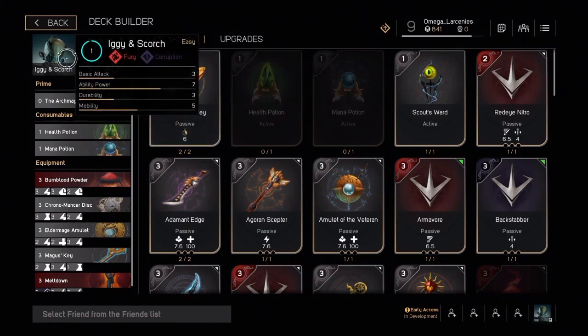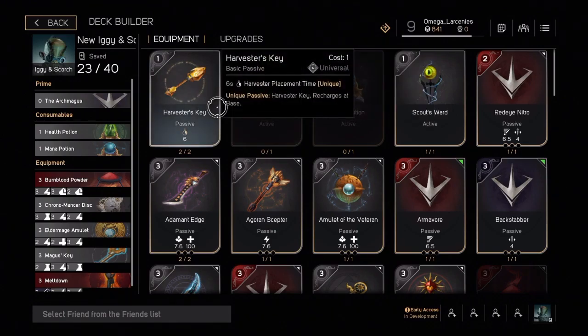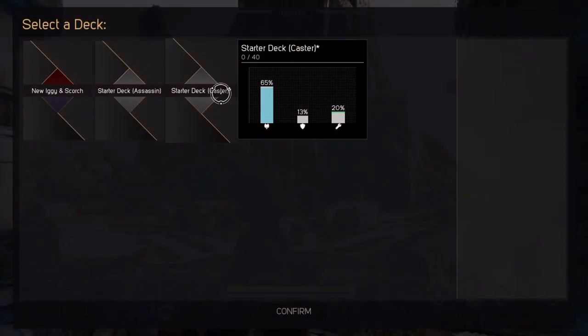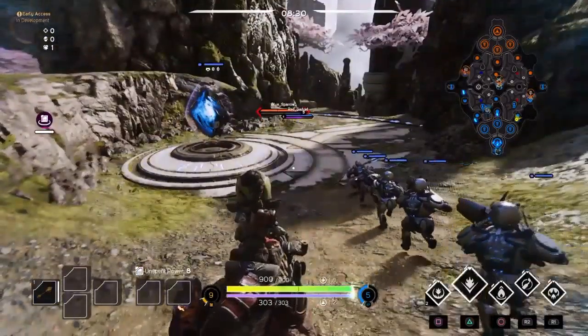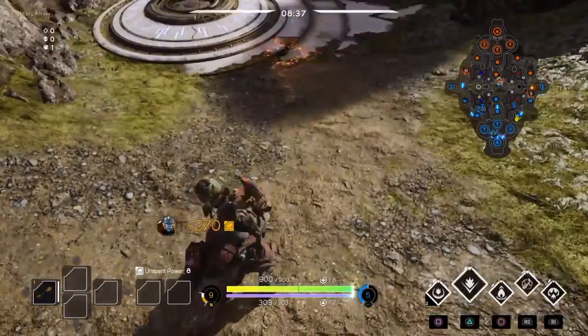When building Iggy, you want to focus on Corruption and Fury cards, aside from some staple universals. Look for cards that focus on cooldown time and maybe boost his mana a bit. I built him as a glass cannon so he does a lot of damage but can't take a fight. You can spec him however you want though — you can boost mana, boost cooldown, and he can be offense or defense. After loading into the game, you have two starter decks, including the assassin focused on DPS and damage dealing. Once you pick, you're stuck with it.